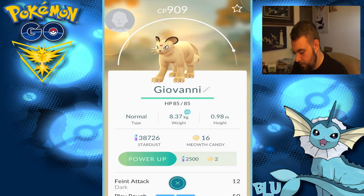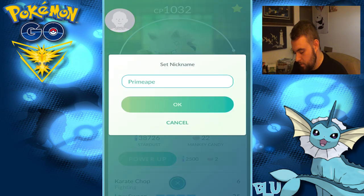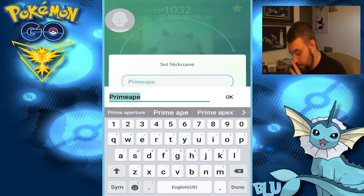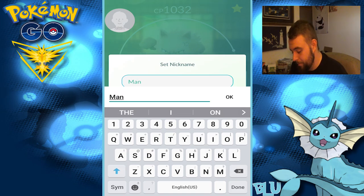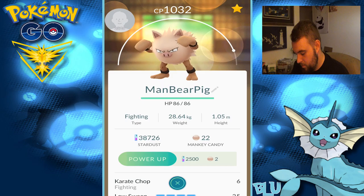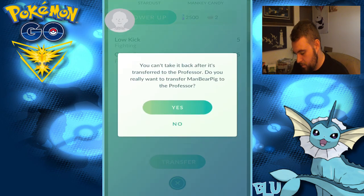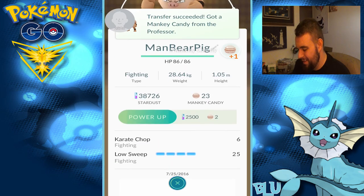Persian is going to be Giovanni — that's an easy one, that's what I always name him. I think that's spelled right. Probably not though — looks right though. And you are the new ManBearPig. So my phone's already got me, dude — he's like, I got you fam.